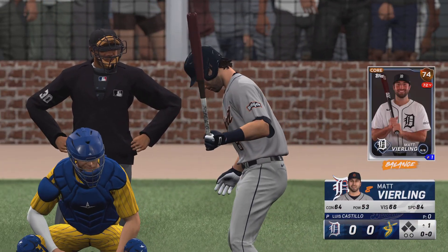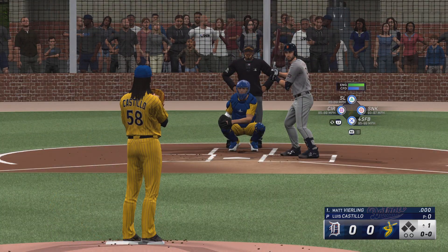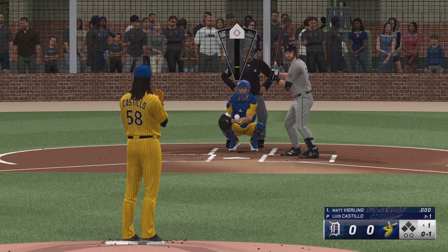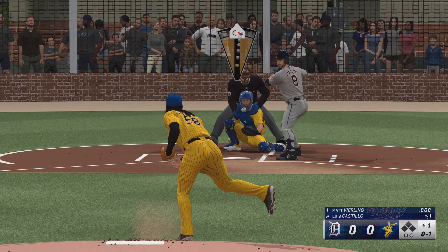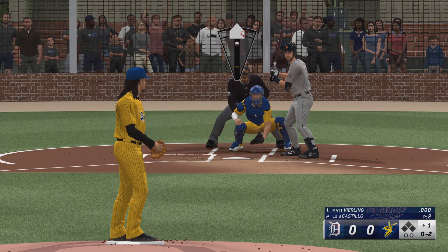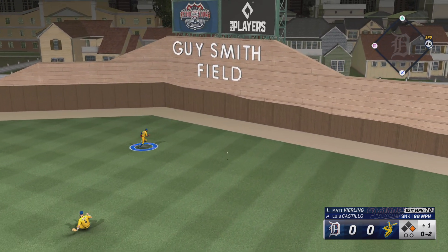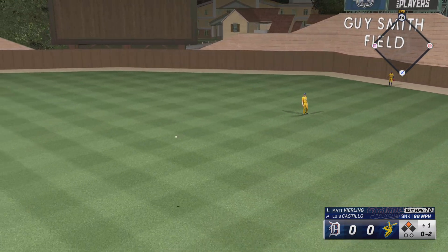Stepping in is the speedy Matt Vierling at second base, and the pitch — fastball for a strike and we're underway. That gets the inside corner for a strike. In the air out towards right — it gets by him, around first heading for two, and he's into second with nobody out.